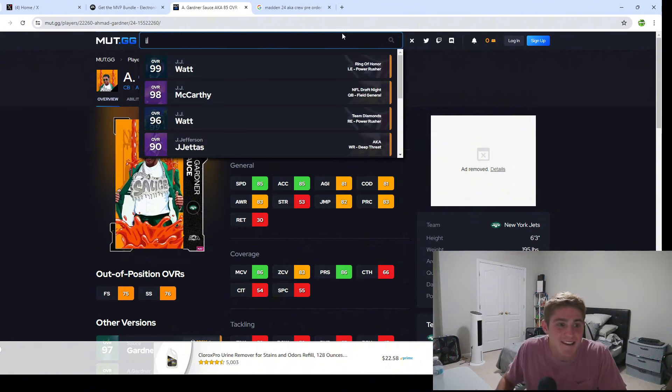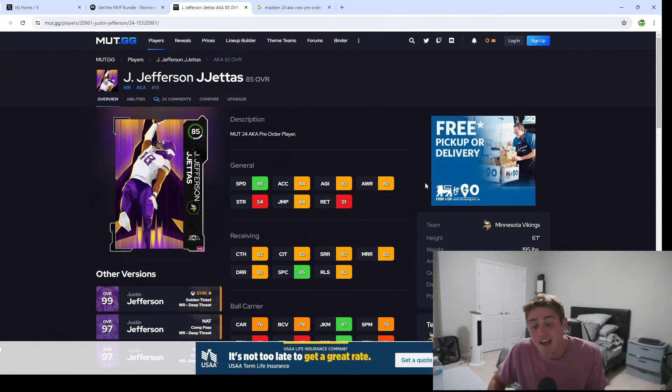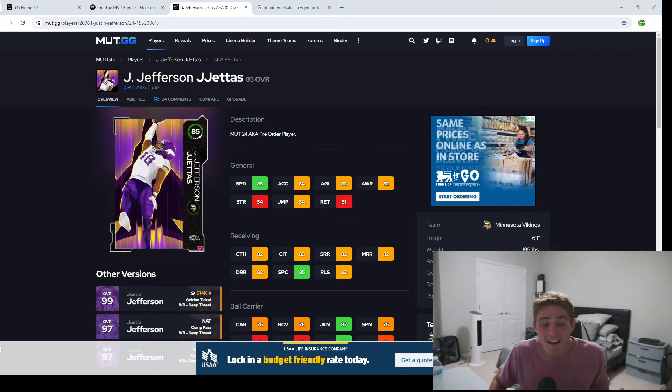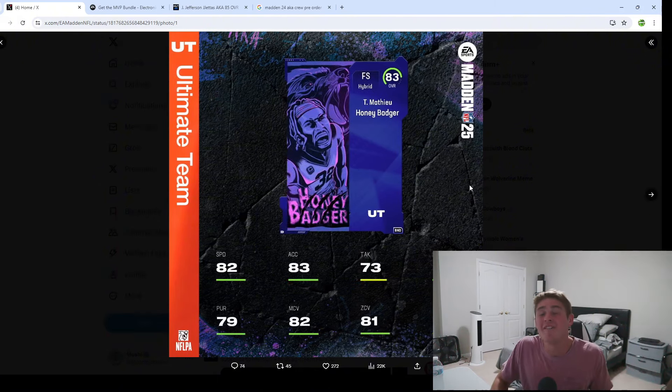Here is the Justin Jefferson 85 overall card from last year. Jefferson was obviously better than the DeAndre Hopkins we're getting, but he is two overalls higher — 85 speed versus 81 speed. I also really think the card art kind of took a big step down, that's not great looking. That D-Hop peace sign — what is that? Regardless, these cards are good. Madden 25 news, I'm here for it, I need this game in my life right now.